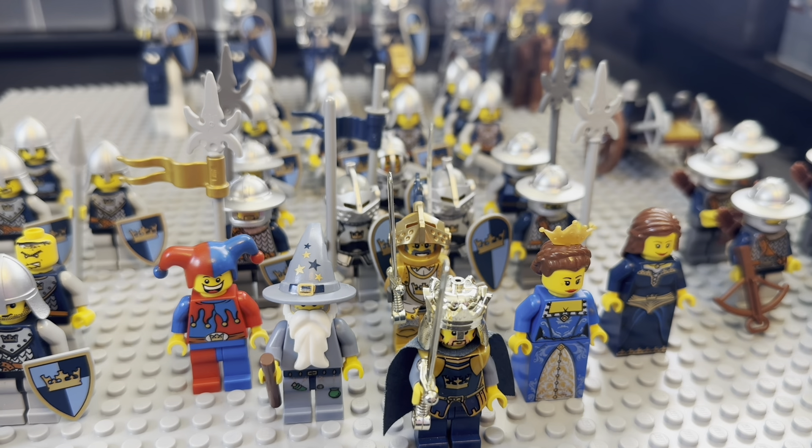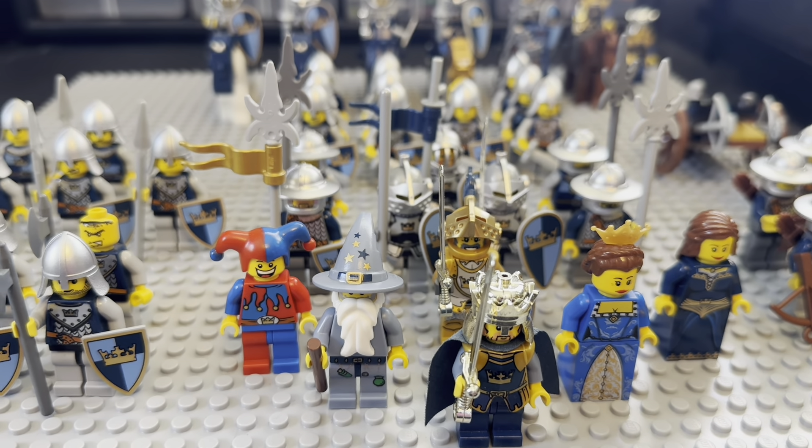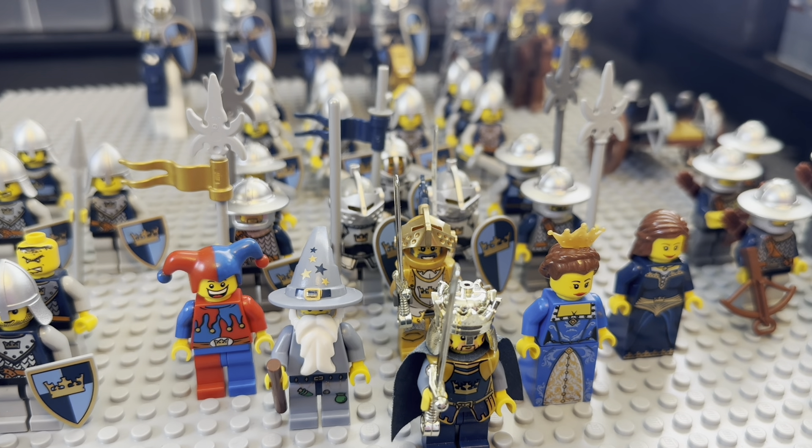The next faction is my absolute favorite — these are the crown knights from the fantasy era. I grew up with these guys. To begin, we have the king in the front, the queen, the princess, the good wizard, the jester, and the epic golden knight right behind the king. He's my absolute favorite medieval figure of all time. He goes for a lot of money now, which is kind of crazy. He's got the golden sword and everything. Love that golden helmet piece.